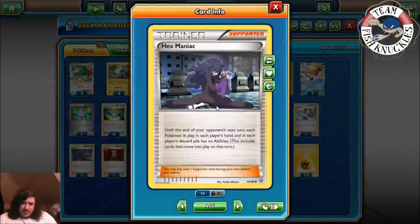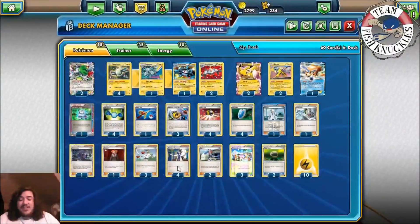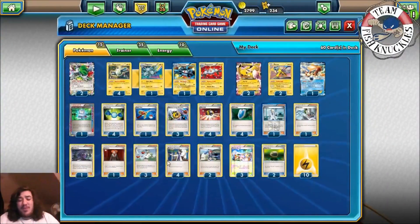One Hex Maniac — I'm kind of on the fence about this card, but it's definitely good if you're playing against a deck that uses abilities like Bronzong, Blastoise, or in a mirror match. You could Hex Maniac them to stop their abilities, but right now it's been kind of a dead card — I could see it being cut. One Lysandre, three N, four Sycamore — pretty standard, maybe a 4-4 line of N and Sycamore might be needed.